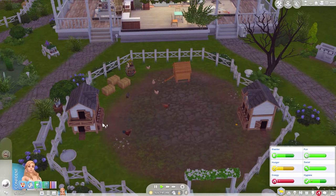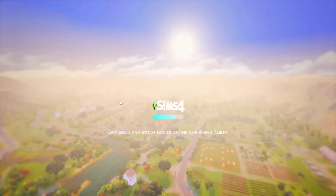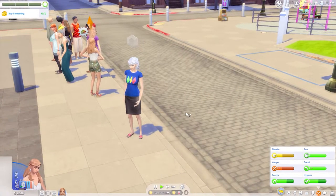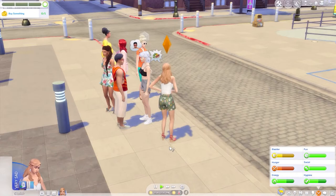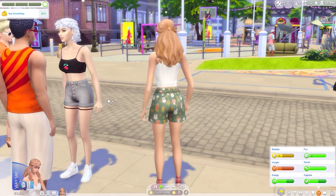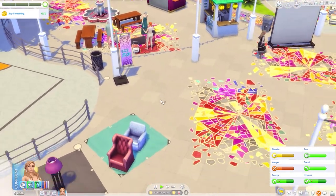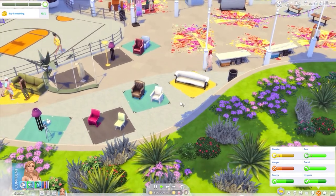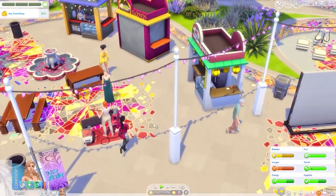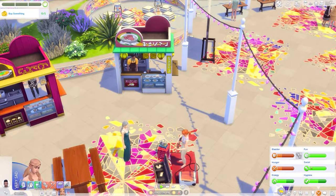We're gonna feed the chickens when we get up. Nora invited us to the flea market! We have to go. We're at the flea market. I have to fix her in Create-a-Sim - this is not okay. I fixed her, guys. The more I worked on her, the harder I fell for her because she is freaking gorgeous - she may be one of my favorite sims. She's just beautiful, and I didn't even make her. That's what makes her so much better.